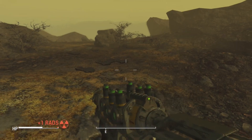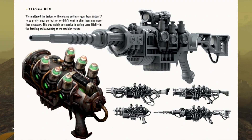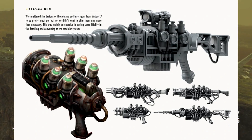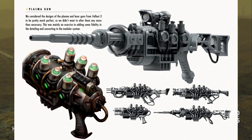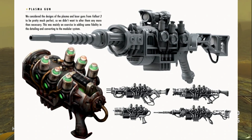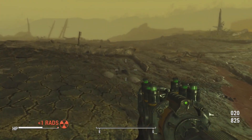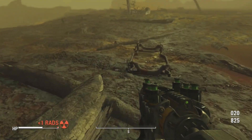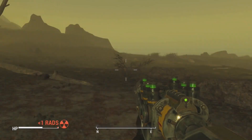Or maybe it was a retcon, as the art book says: "We considered the designs of the plasma and laser guns of Fallout 3 to be pretty much perfect, so we didn't alter them any more than necessary. This was mainly an exercise in adding some fidelity in detailing and converting to the modular system." So the Fallout 4 one could be a retcon of the Fallout 3 plasma gun, but then Wasteland Warfare retconned the retcon, and now they both exist at the same time.